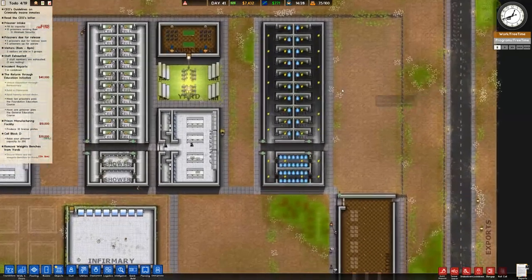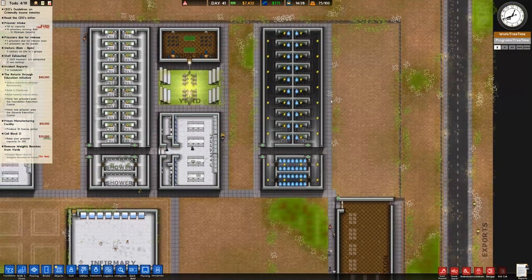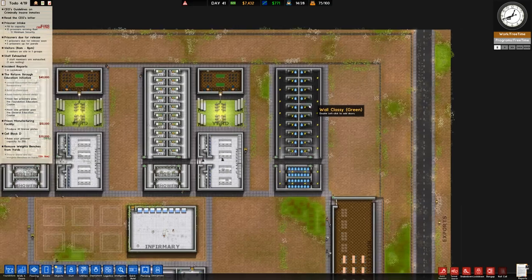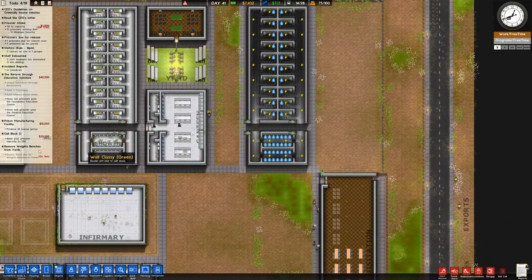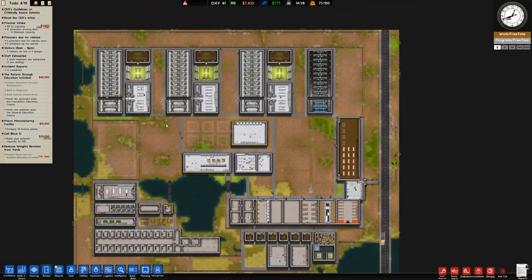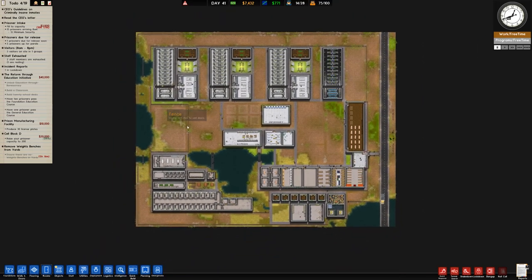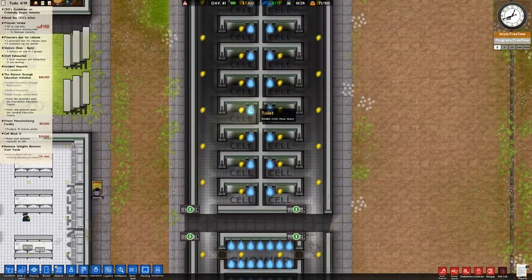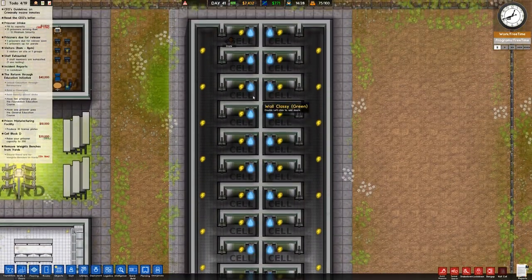In the previous episode, which was last year, we went ahead and added in this extra cell block — cell block ABCD. We actually have a grant for cell block D, as you can see on the left hand side, to raise the prisoner capacity to 200. However, we probably won't ever get that done because we're currently on 100. We need to wire this thing up — we need to put in all the electrical connections as well as the plumbing.